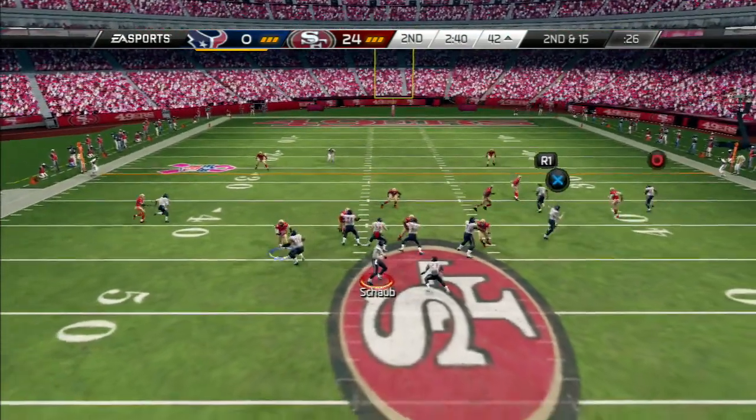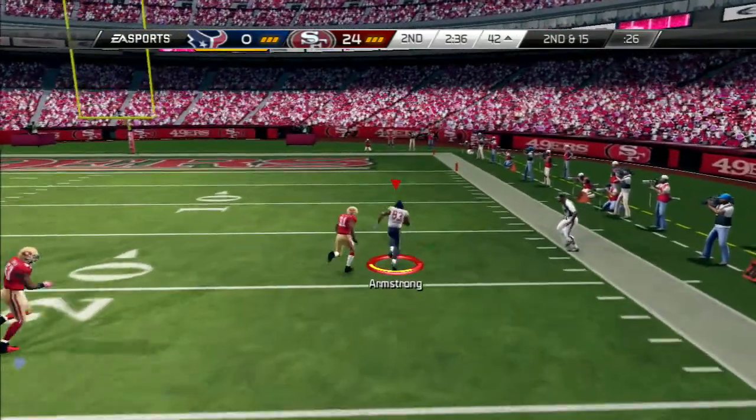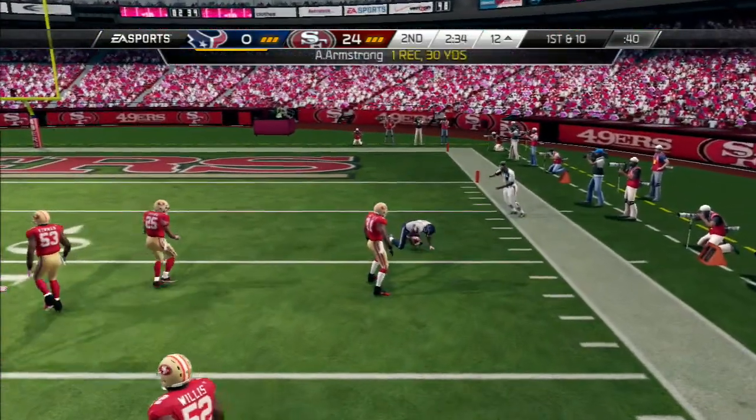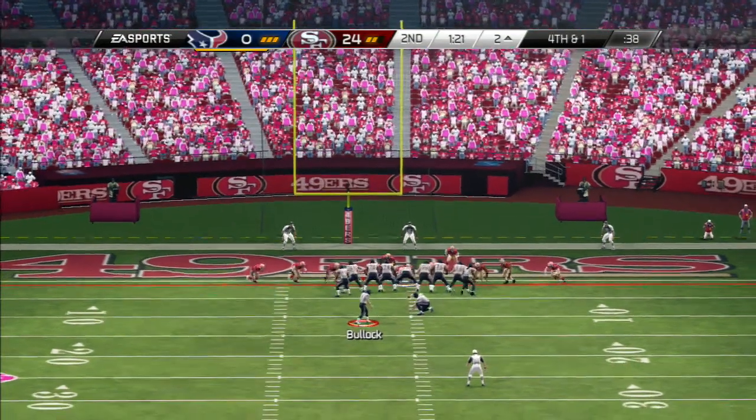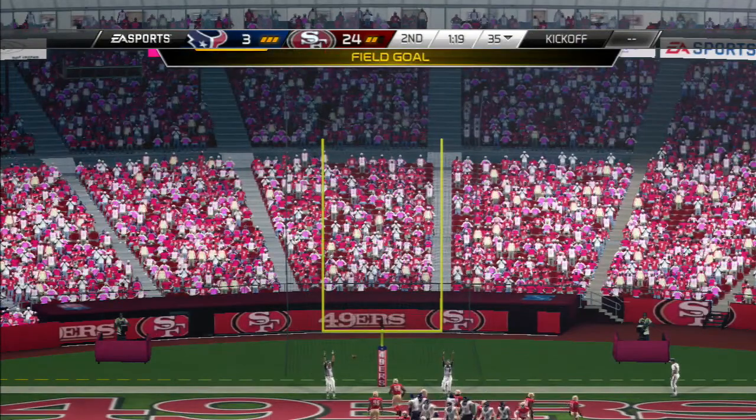Johnson's in the slot. Second and long. The quarterback throws to the right. That brings the play to an end. And he drives it through with a field goal.